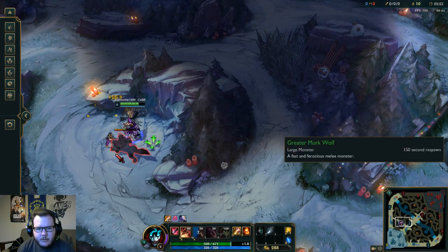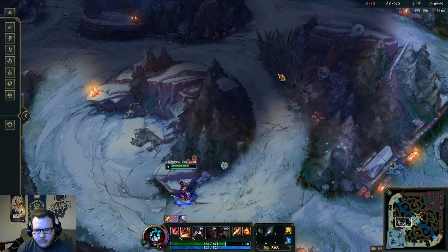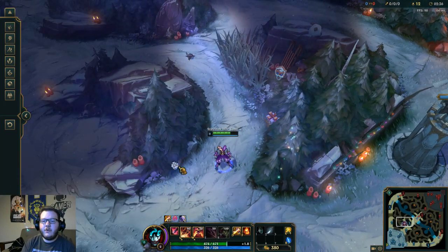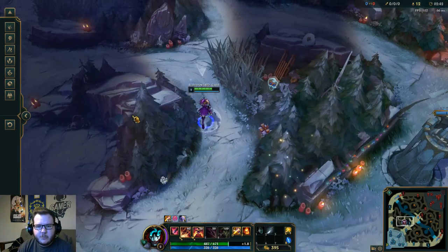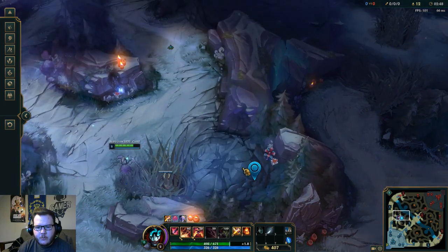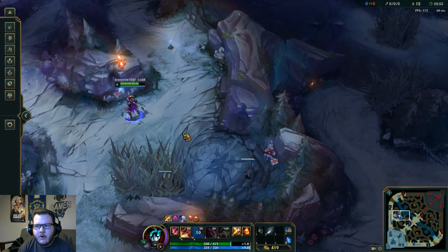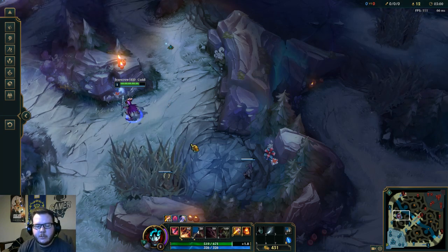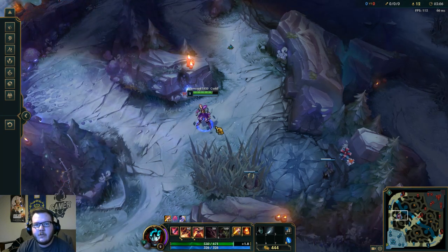This is a cool way to jungle Shaco and a great start I'd definitely recommend practicing. I'm in the training tool right now. Make sure you put your box down at 35 seconds, spread your boxes out at blue — set one maybe right here, one right here at 35 seconds, and then one kind of in the back, not too far, but far enough so you can get the second fear proc off. That really helps with your leash and clear time. This is a quick guide on taking blue fast but also efficiently on Shaco.